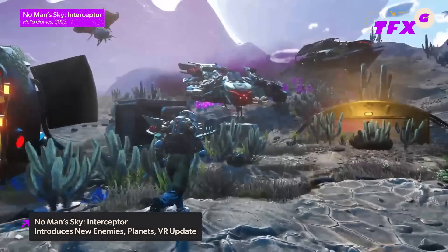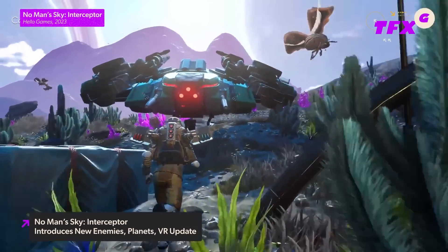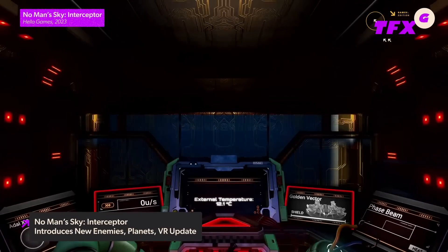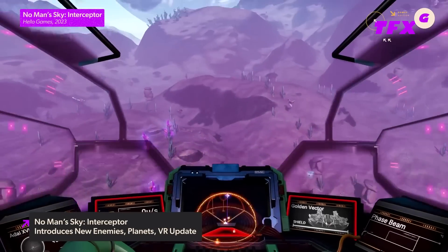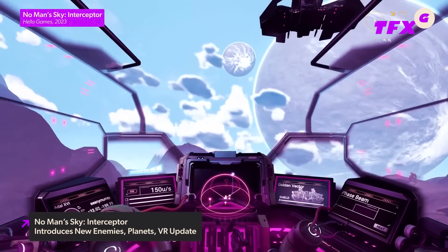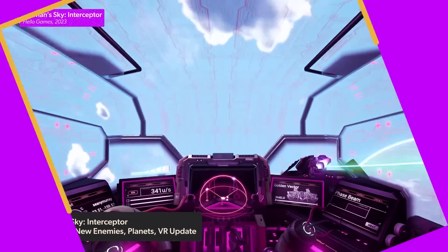A new ship type is being added as well, which is promised to be the most varied class to date. The PSVR2 version should be seeing some improved visuals and revised interface controls, but Xbox players shouldn't feel left out, as Hello Games promises a renewed focus to improve visuals and performance across the board on consoles. Considering this is the 25th free update to No Man's Sky, I think it's safe to take the studio's word on this.